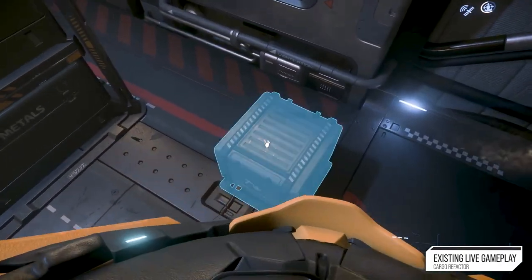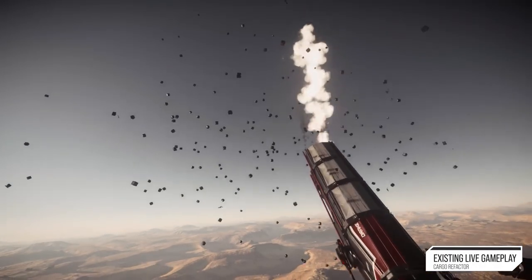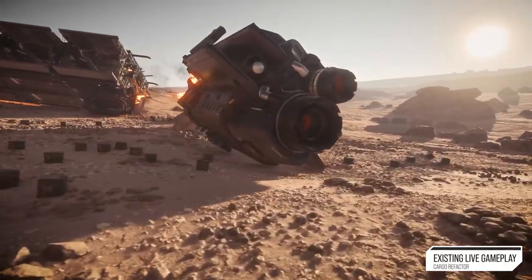With the current implementation, whenever we designed it, we did not have the tractor beams that we have now. What that meant is that you were not able to pick up and manipulate the larger 1 SCU boxes. At the time, all that you could do was pick up the smaller 1/8 SU boxes. But this gave us a problem for piracy and looting in general, in that the really valuable things are sold and bought in these 1 SCU boxes in higher volumes, but the only thing the player can actually pick up are the smaller ones. So what we had to do is a kind of hack in the cargo system such that when a vehicle explodes, instead of generating the larger 1 SCU boxes on destruction, it actually generates the smaller ones in this gamey, magical way, so that the player can actually go pick up some of the boxes from the destruction.